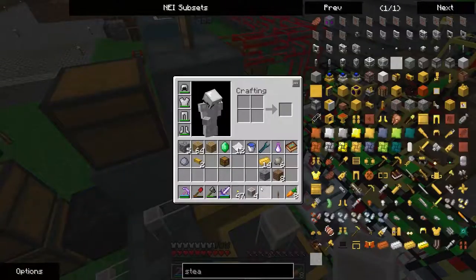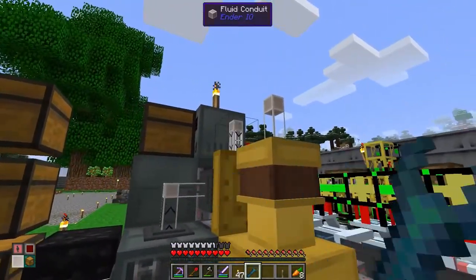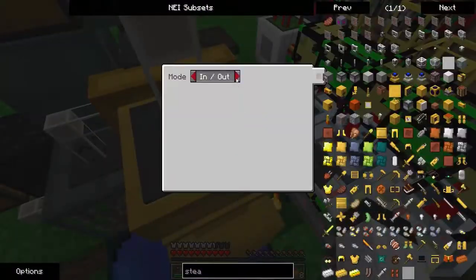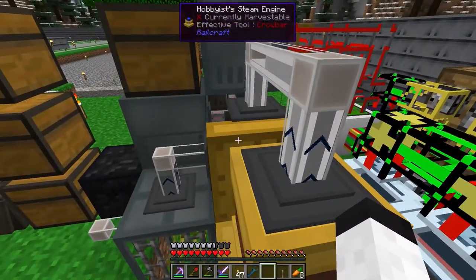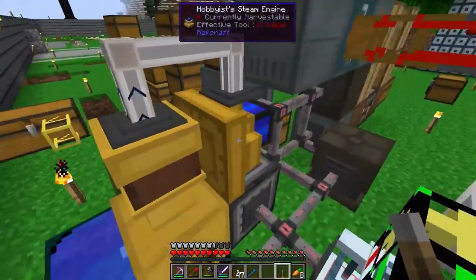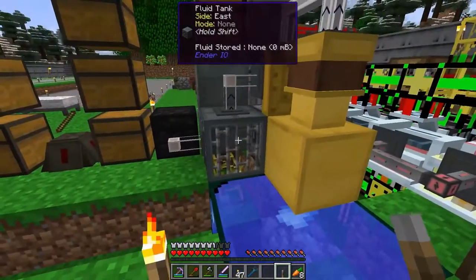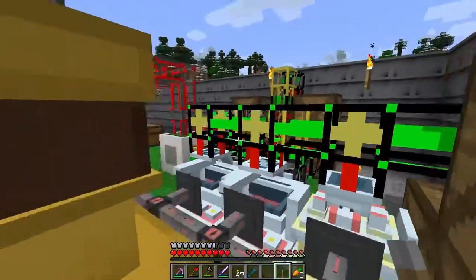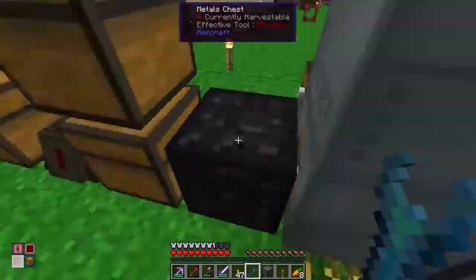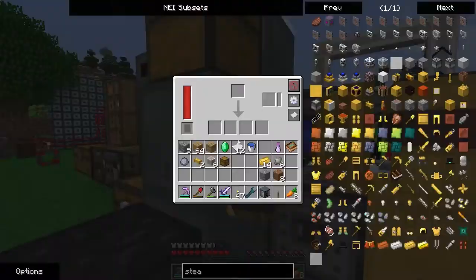Now I just need to power it somehow. I want to try something. Does this work? Yes — you're filled with steam. So you're considering yourselves two different connections — I understand. Extract. Very good.